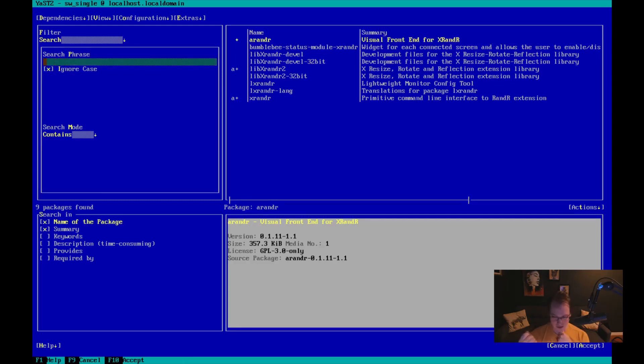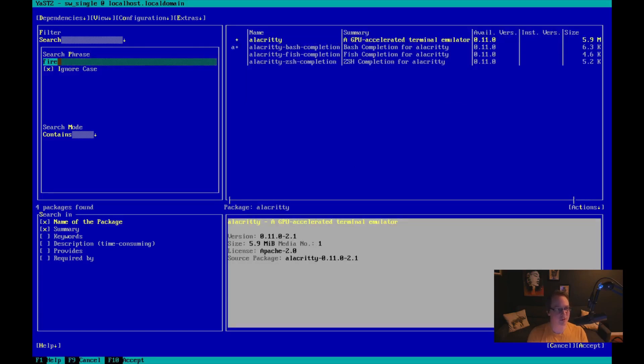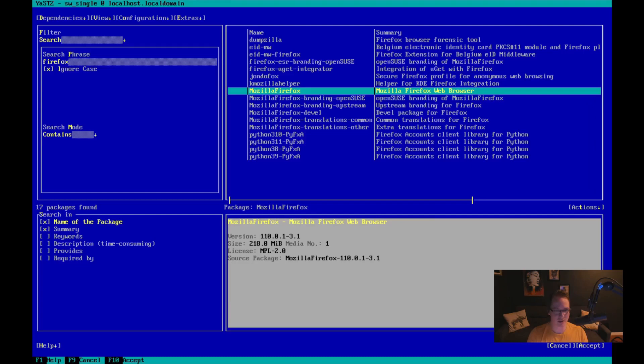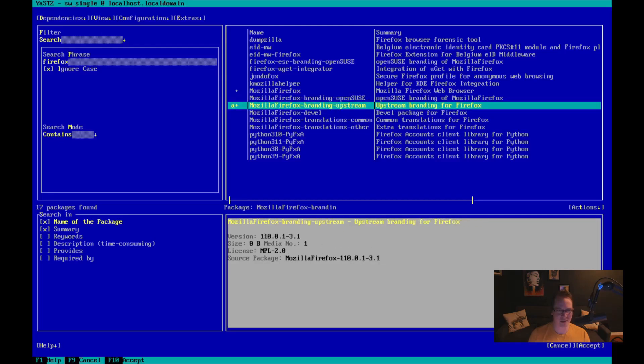We need a terminal - Alacritty. A browser - Firefox. Mozilla Firefox. I don't really want any branding, just the base Firefox please. So yeah, let's just pick Firefox. Unselecting the OpenSUSE branding - I assume you have to select either this or this. Back to search.